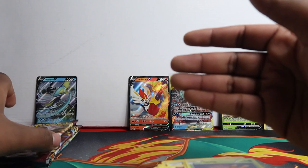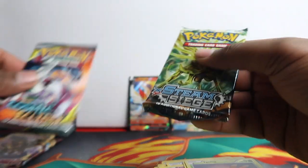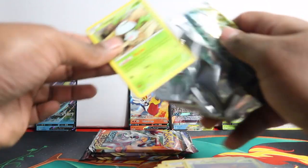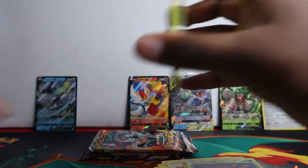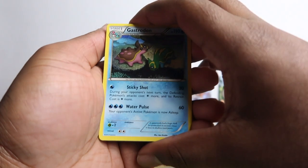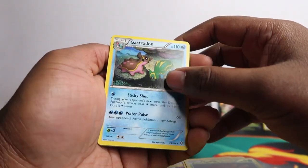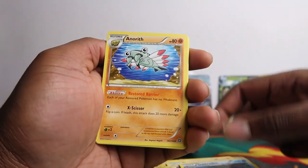Our last tin - the Inteleon tin. Let's see if we get the goods. Let's start with Steam Siege, then Cosmic, then make our way to Sword and Shield. We're not going to expect anything good in XY Steam Siege so you don't want to put that last. At the end of this video we're going to give you a recap of everything we pulled and the total price. The rare came first again - Gastrodon.